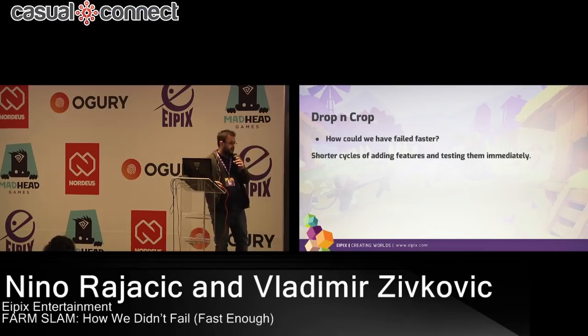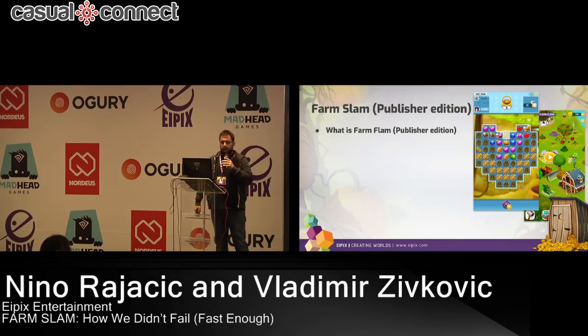After a couple of months in soft launch and numerous iterations, we managed to get decent KPIs. Most of the time we were occupied with level balance and finding a difficulty curve that worked well with our game, both in terms of retention and monetization. This was going pretty well and we were able to see improvements from cohort to cohort. However, our Frankenstein-like meta game was too difficult to grasp, and players either didn't care or didn't get some of the features.